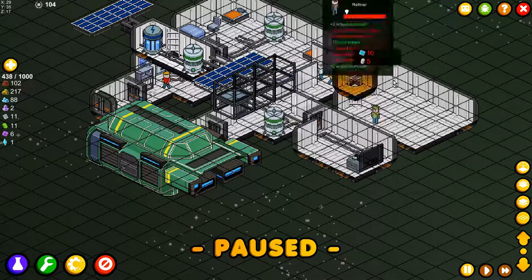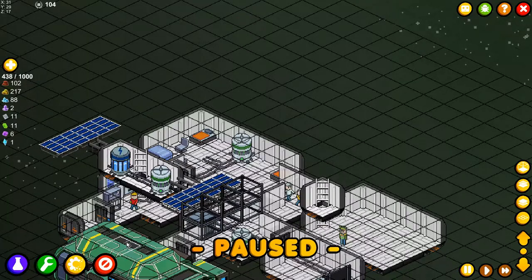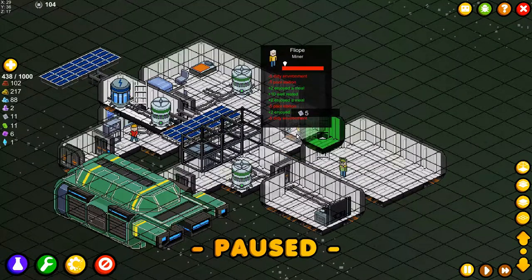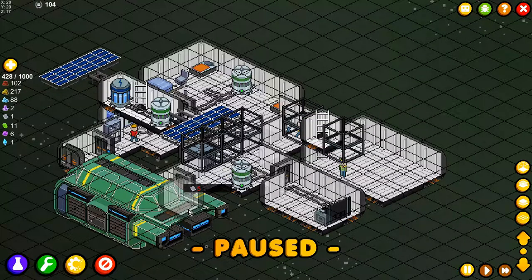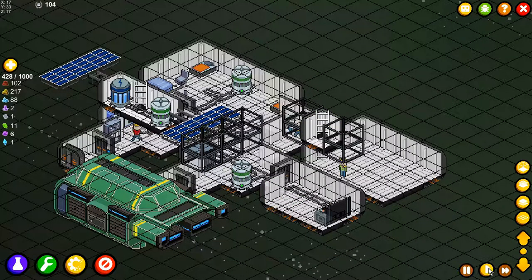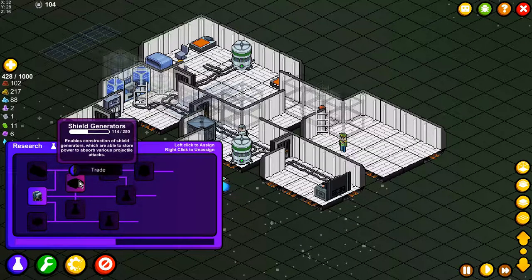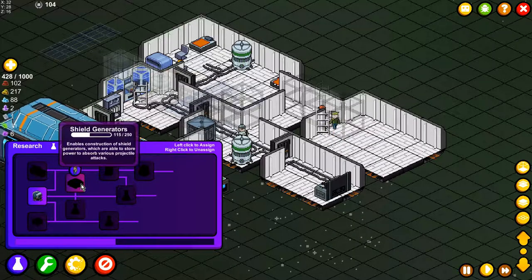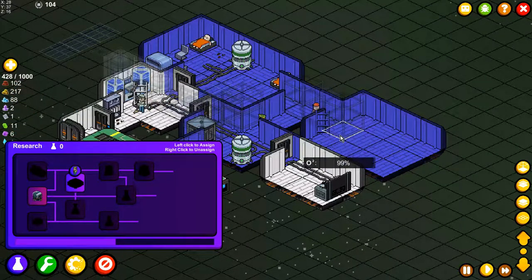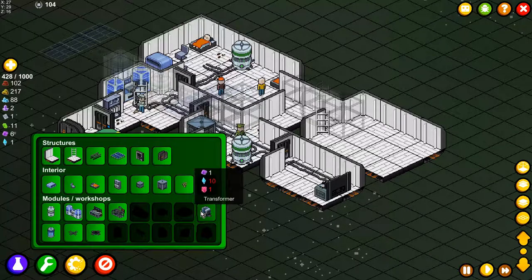All right, let's place three more — one, two, and three — and we also build our small room here that's going to supply us with power. I'm going to build one small room like this one. We need some more steelite. We are going to do that as soon as the other stuff is built. The shield generator is almost halfway done.